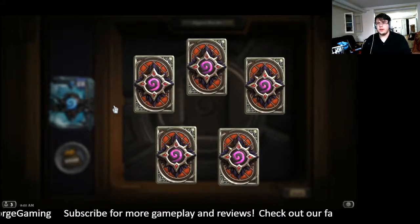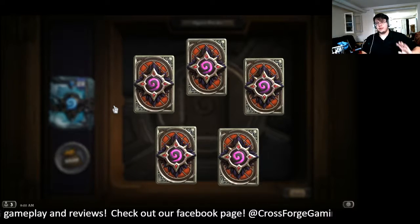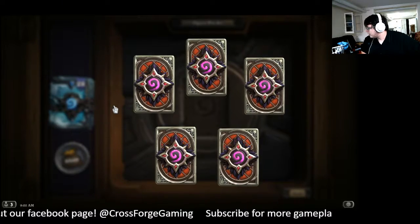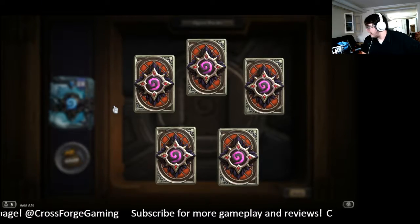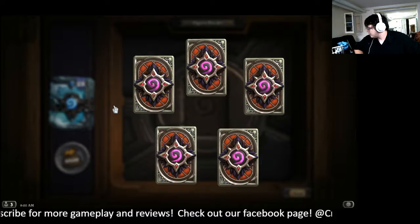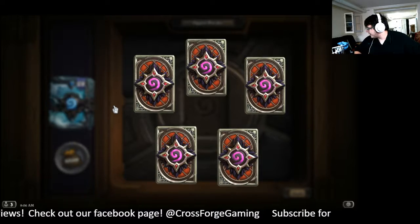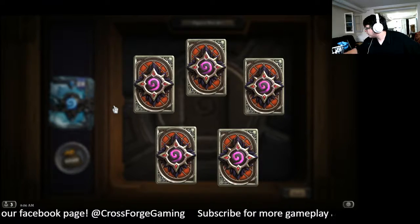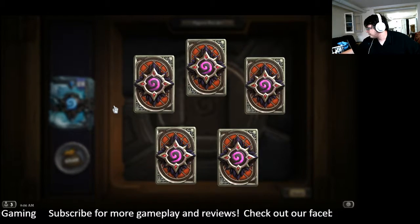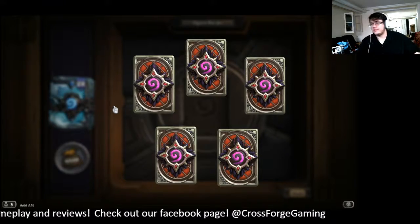So far, after 31 packs: 115 commons, 37 rares, 7 epics, and 1 legendary — which, by the whole, is pretty on average from what I'm seeing from all the data. It's slightly above average with more rares per pack. And then I've got 4 golden cards, which puts me at about the same as other players as far as what they've been opening. Wonderful statistics. Delicious information.